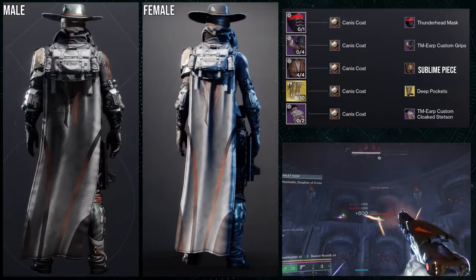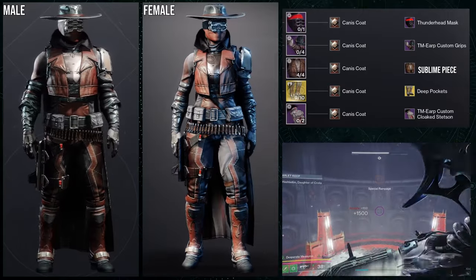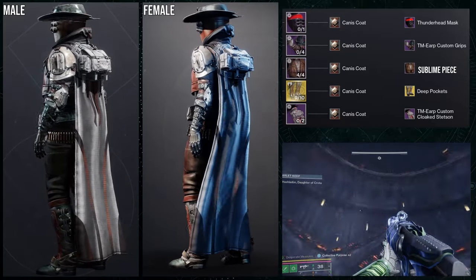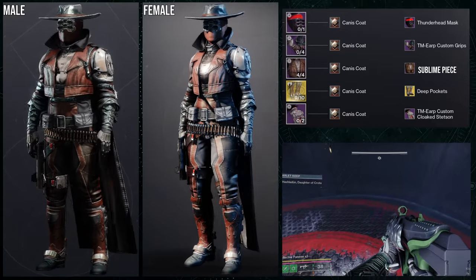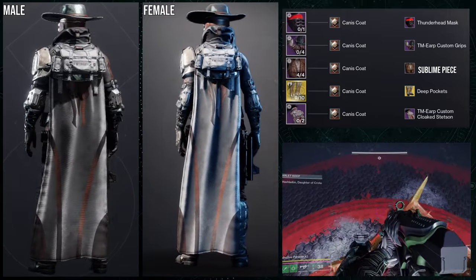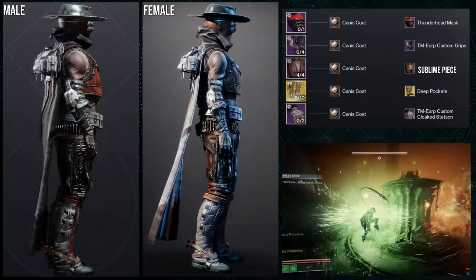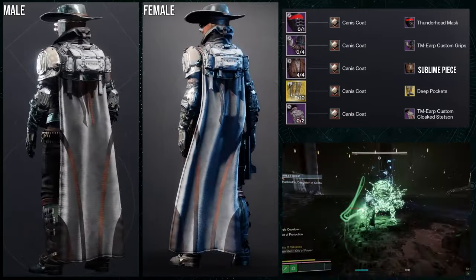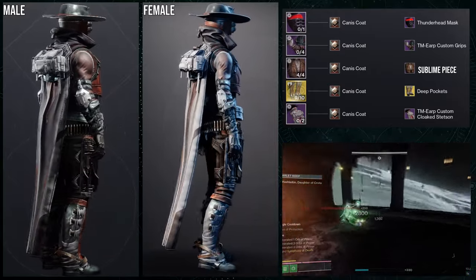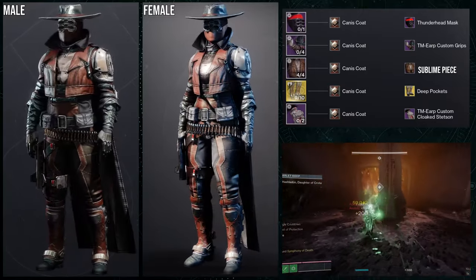The chest piece is definitely one of my favorites — there are so many things you can do with it. I went for a cowboy theme because I thought it'd look really cool, but you could do so much with this piece. I'll also showcase the original set I had before going with the Lucky Pants cowboy build.